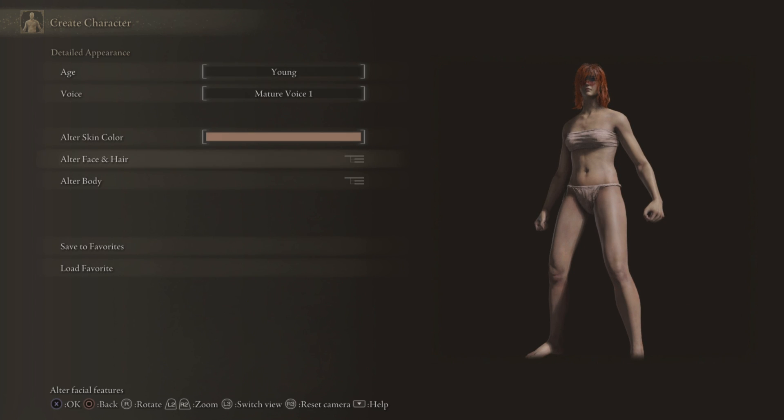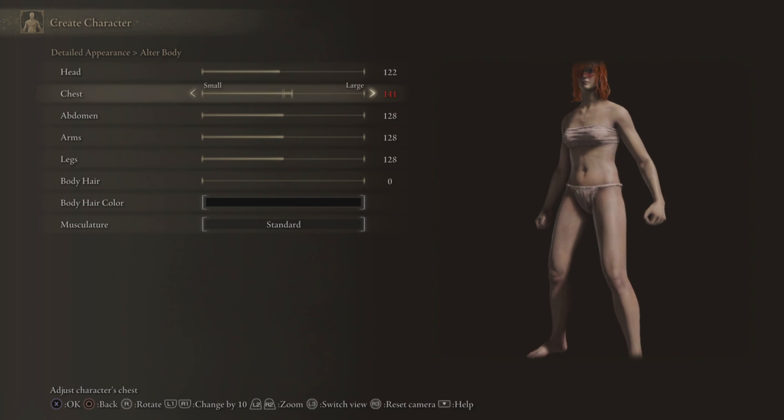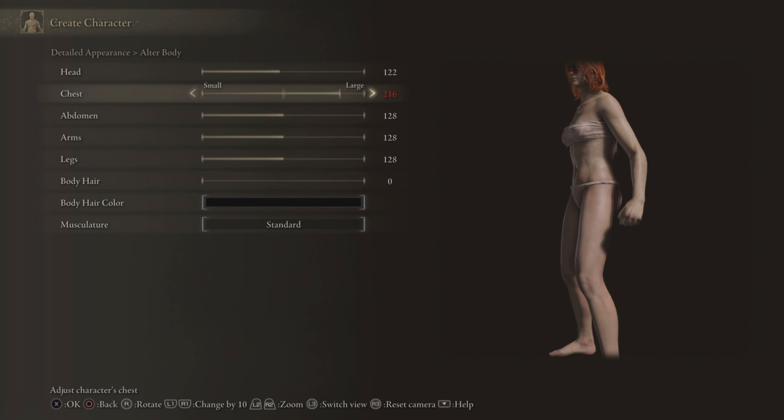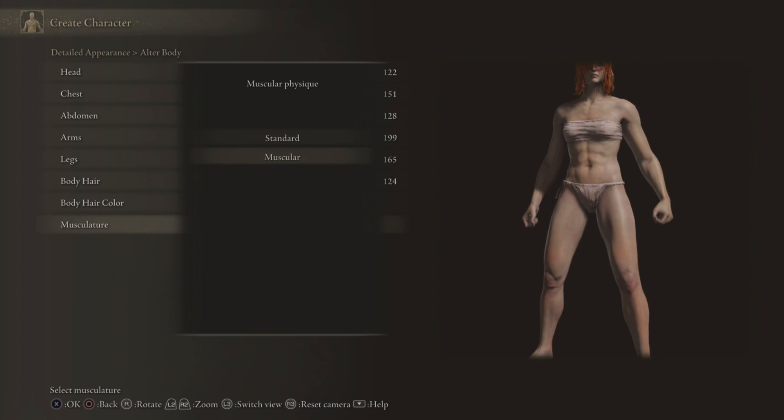So I think that's just about everything — that is my character now. We can mess around with her body proportions. The chest — let's give her... nah, just kidding, don't want her to look too ridiculous. Give her that level — that looks decent. We'll give her some strong arms — she's a warrior, she needs some strength. She kinda looks like Samus from Metroid. Strong legs too. Body hair — yeah, she's gonna be pretty hairy, sure, why not! We'll stop somewhere just a little below halfway. Body hair colour — ginger, of course. And muscular — yeah, we'll make her muscular, she's a warrior. Yeah, she's a badass.